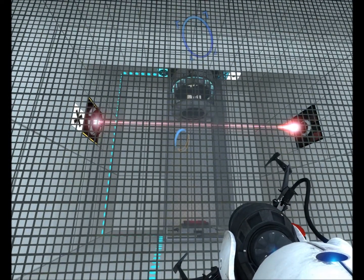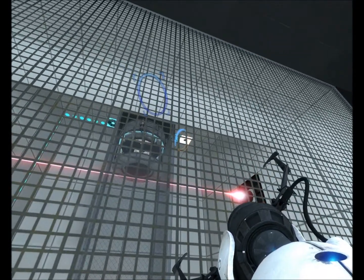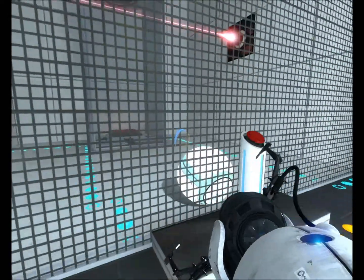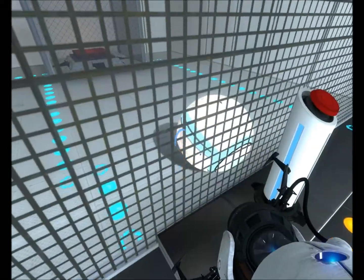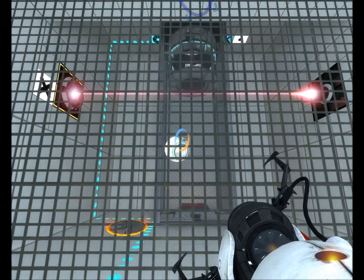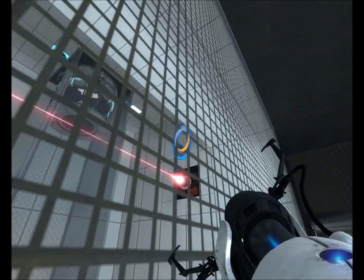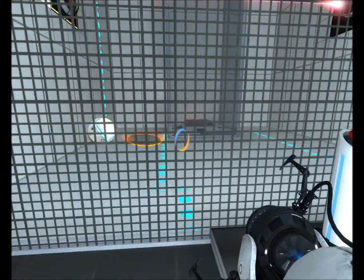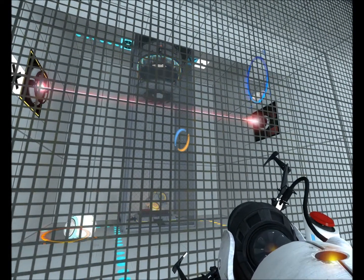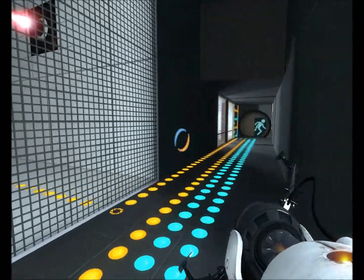If there are two signals connecting to one single thing — for example, that laser dot and that button — both of them need to happen for it to work. So you'll need to find a way to hit that laser beam, and this causes the cube to drop down onto another button.